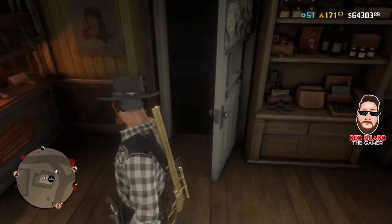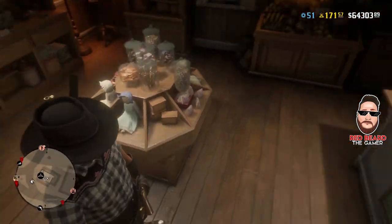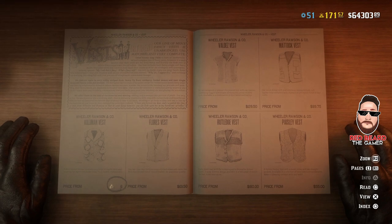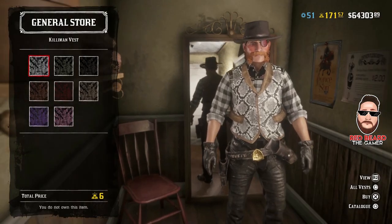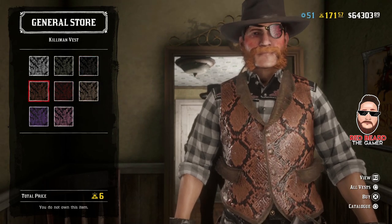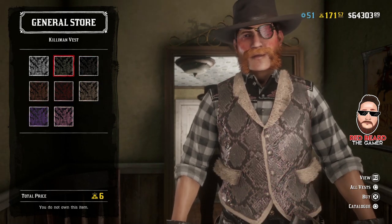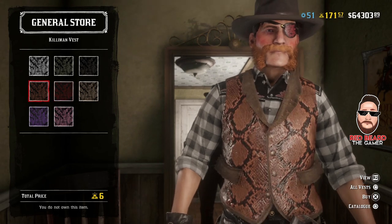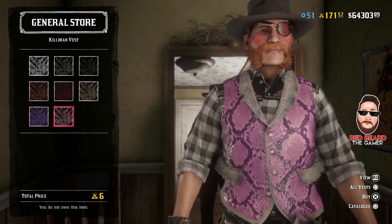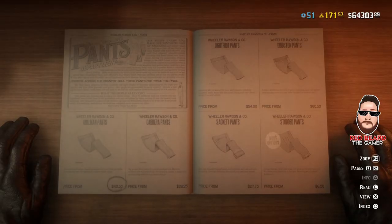That design on the back — is that a wolf? Yeah, not too bad looking. We also have a new vest — it is six gold bars though. It's the Kiliman vest and it's not too bad looking. It's probably going to work better if your character is more like a hunter, but it's not a bad looking vest. Six gold bars though — there's a lot of gold bars in the clothing this week.